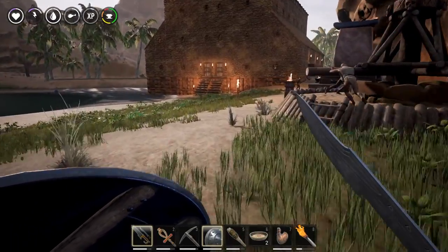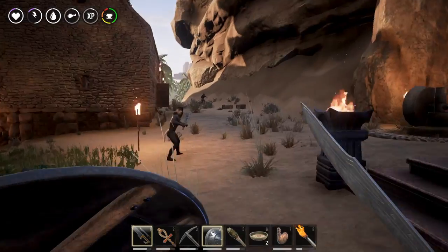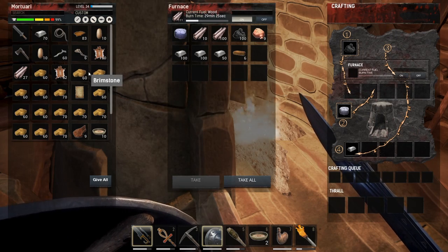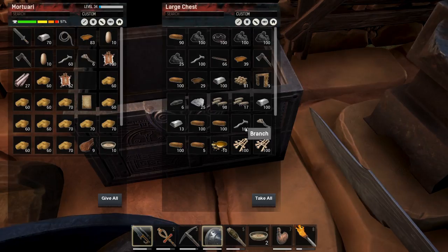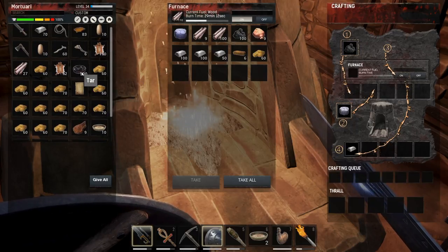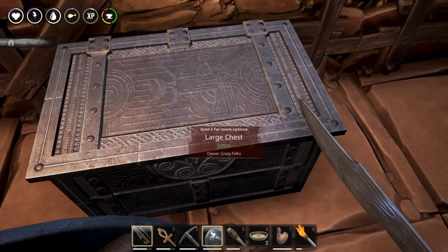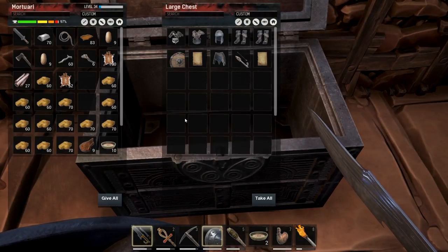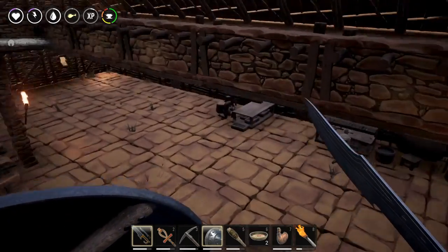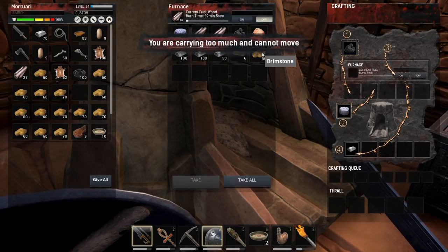I'm actually not quite sure how I should be getting the steel. I will have to experiment with that and check a few things. I thought you need tar and brimstone. Not sure — we can check. If I put the brimstone in here and I put in some tar, what would happen? Tar you get from the tannery. Okay, I think I found something — steel is actually a pretty involved process to make. I was right: you need brimstone and you need tar.